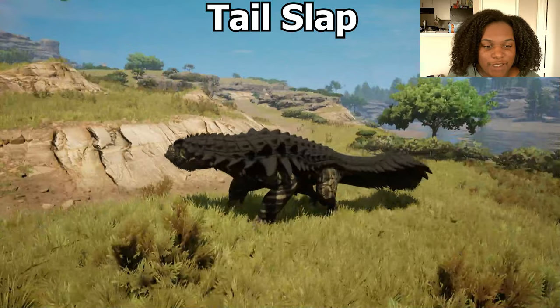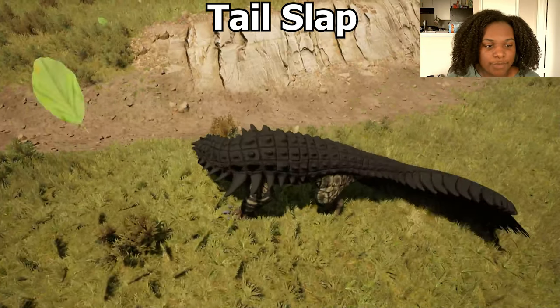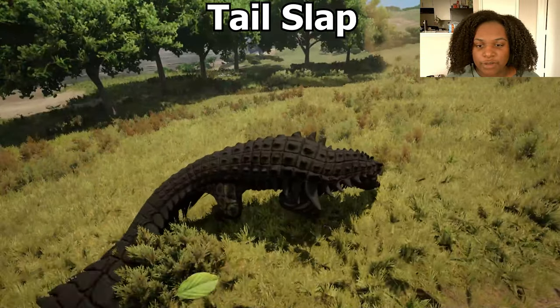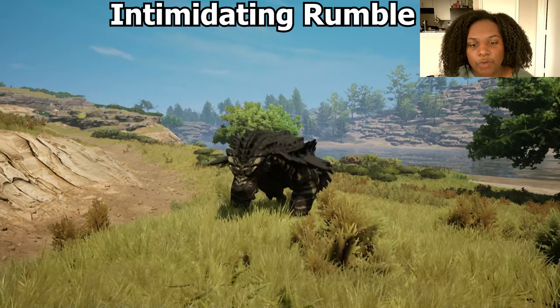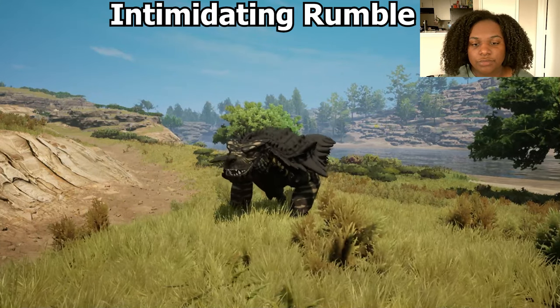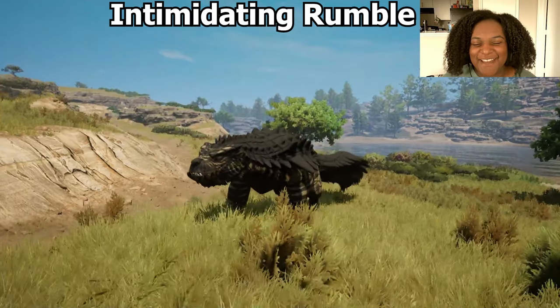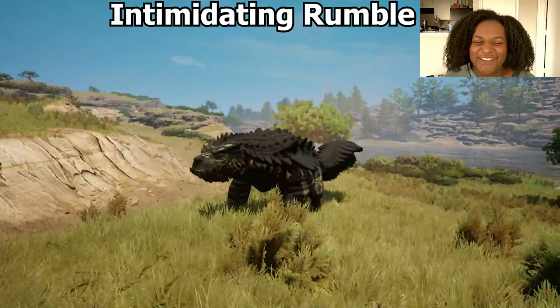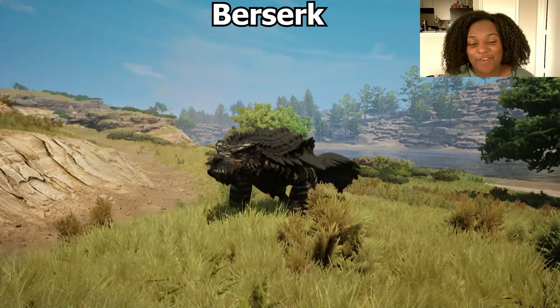For Tail Slap, it's a nice wide sweeping arc — pretty slow but the movement is actually pretty fluid, I like it quite a lot. For voice abilities, Intimidating Rumble — I wouldn't say it's that intimidating. I like the sound in general but I'm not scared. And then lastly, Berserk — now that's awesome, that's what they should have done for the intimidating one.